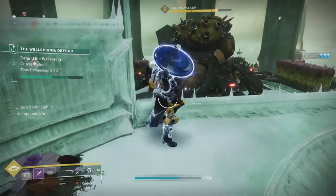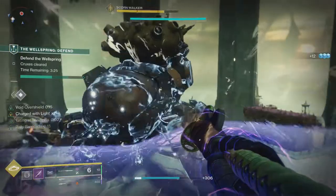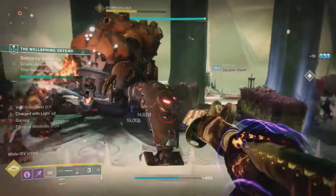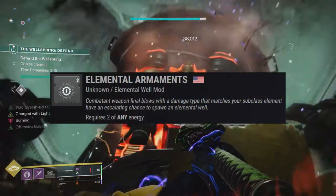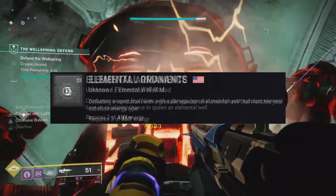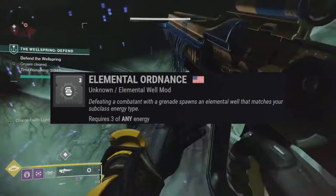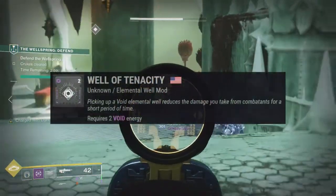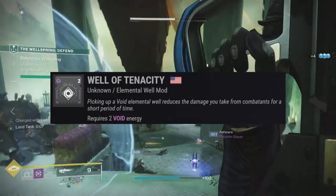Now for everyone's favorite subject: armor mods. I'm going to do them out of the order that I normally do because everything revolves around creating elemental wells. The first is Elemental Armaments, which has an escalating chance to spawn elemental wells from the glaive shot because the glaive has the same element as the subclass. The other mod is Elemental Ordinance — getting a kill with a grenade will spawn an elemental well matching your subclass energy type. Then to make use of those elemental wells is Elemental Tenacity, which states that picking up elemental wells reduces the damage you take from combatants for a short duration.